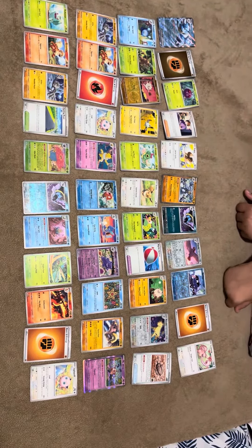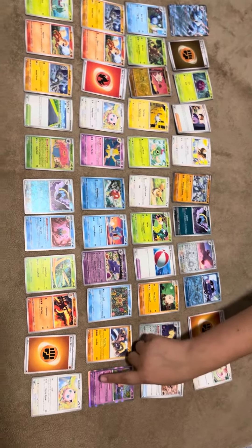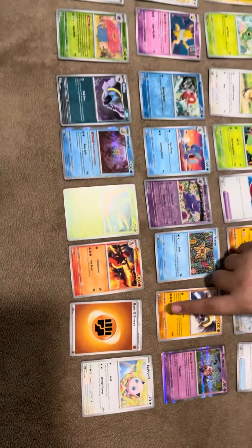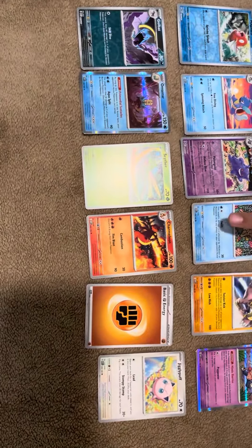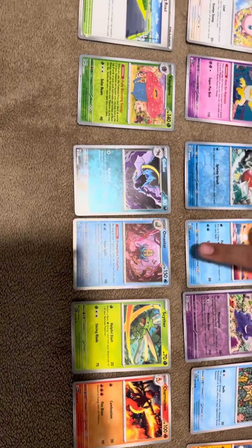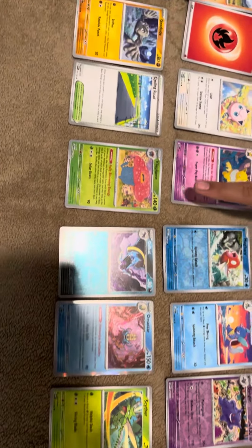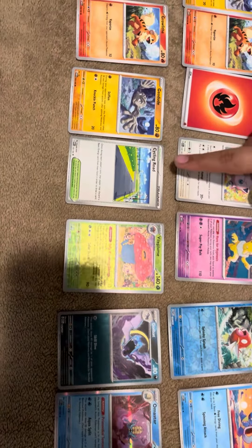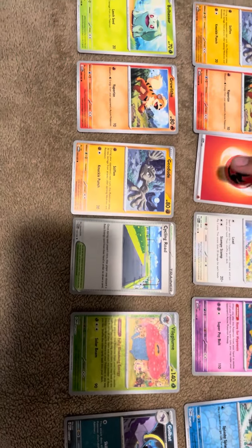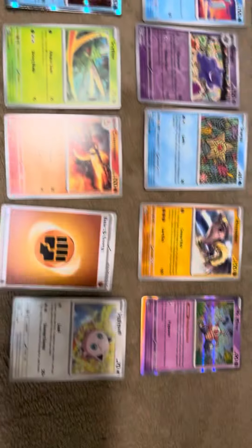In today's Pokémon card opening, we got Jigglypuff, Basic Fighting Energy, Charmeleon, Scyther, Amistar, Golbat, Vioploon, Cycling Road, Geodude, Growlithe, and Bulbasaur.